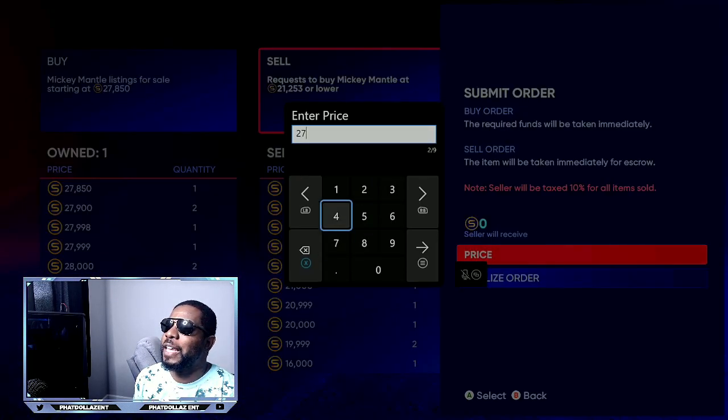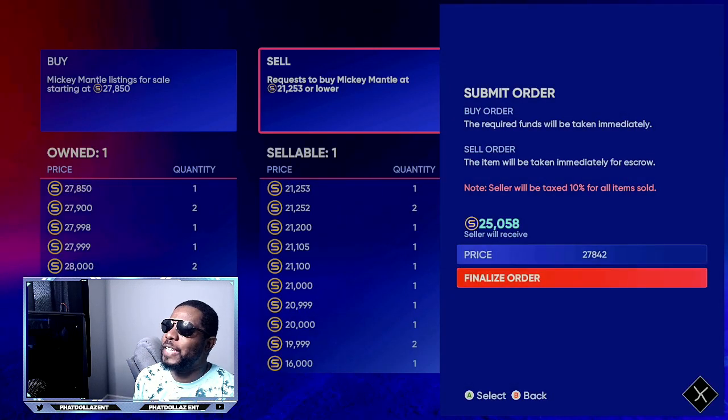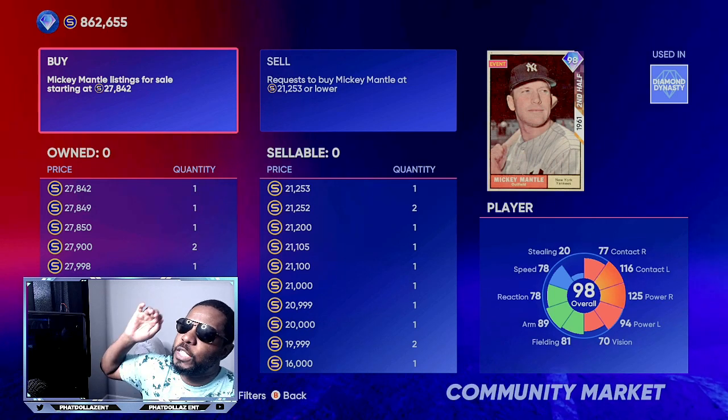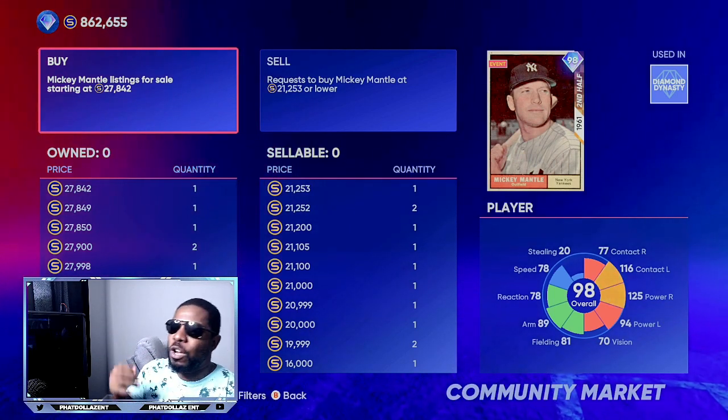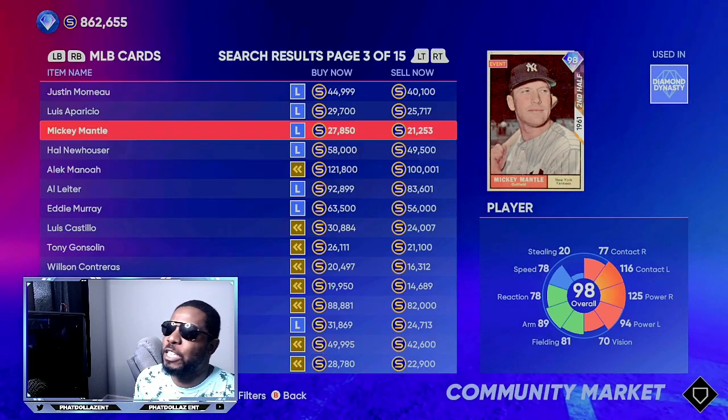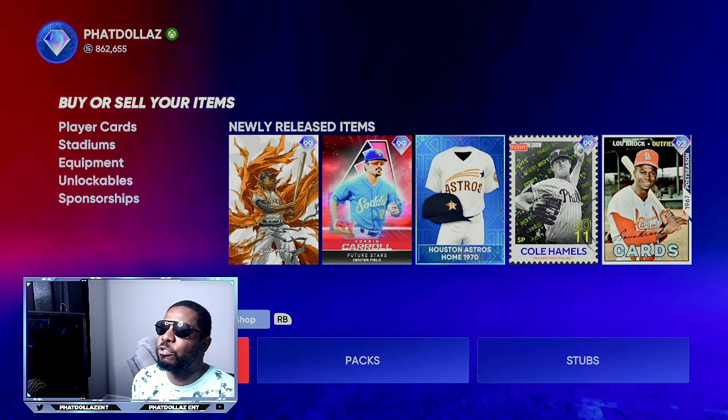We're going to list him at 27,842 — eight stubs is the secret. We put them back up, sold the Mickey Mantle. We bought the Mickey Mantle, we sold the Mickey Mantle, and we're going to be making over 4,000 stubs every single time.